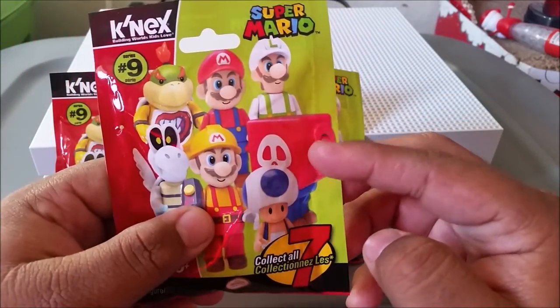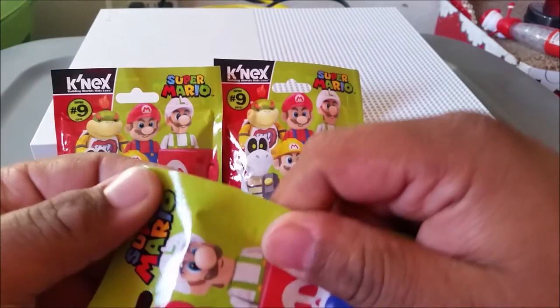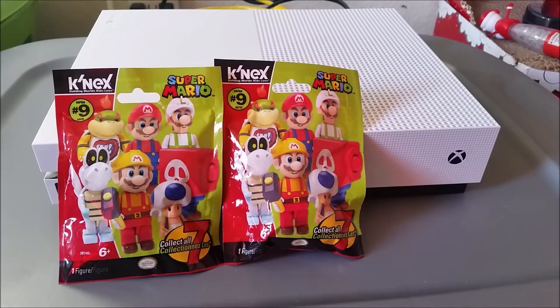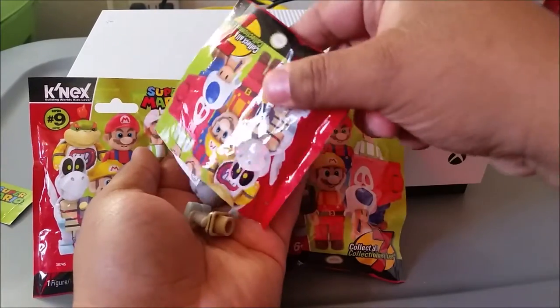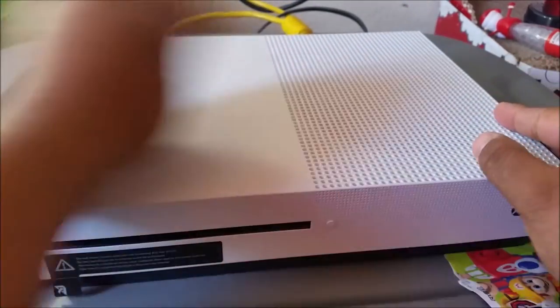I definitely got this cute Mario launcher head from the game. I don't have my trusty knife, but I still got my trusty teeth. We got Dry Bones — I'll put this right up on my Xbox One if you guys haven't already added me.